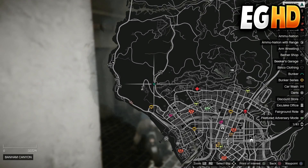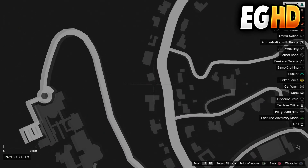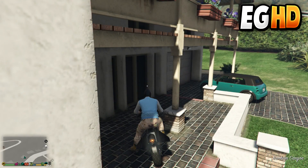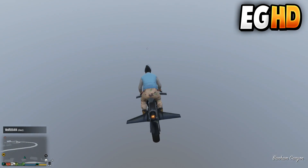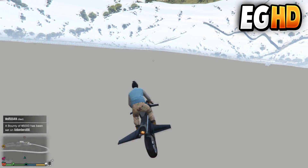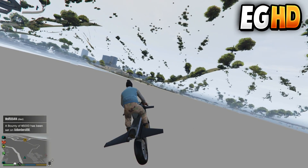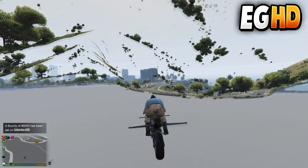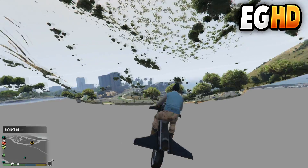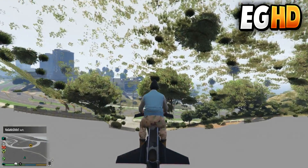For the fourth glitch I'll be showing you how to glide under the map using the new rocket bike. Come to this location I show you on the map, then drive through the window and open your wings to start gliding. With this glitch you can also teleport anywhere on the map — that'll be the fifth glitch. Note: if you drive toward or on water, you will die and your vehicle will be destroyed.